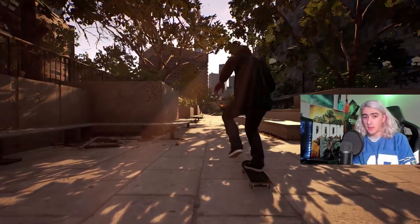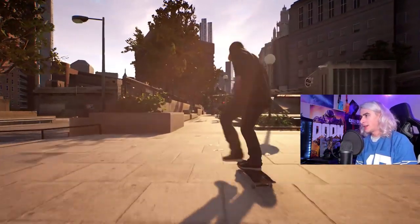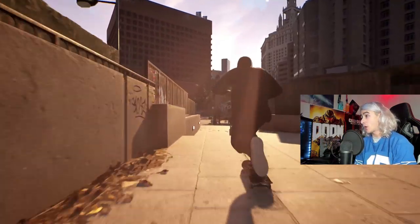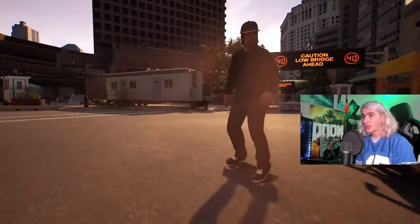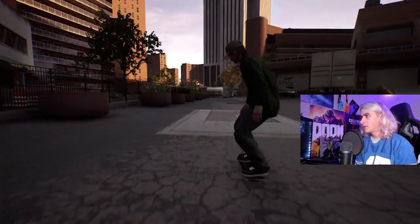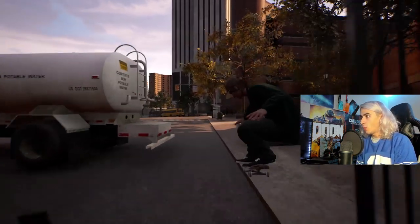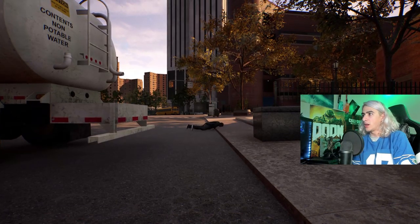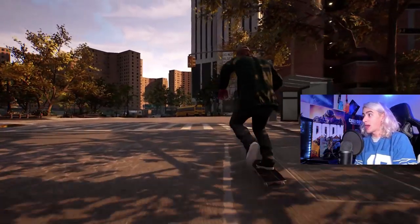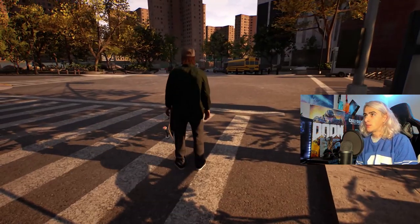Hey guys, welcome back to another Session video. Today I'm going to show you one of my favorite technical spots in the game — it's perfect for manual combos and all sorts of crazy Rodney Mullen day-one song type tricks. It's basically right down from the starting spot: you ride down to the left, take another left, do a couple tricks. Don't try to grind that jersey barrier because you won't get on it. Right by this bus station after you ollie over this, you'll find one of the best spots in the game so far — probably my favorite. I played this for about an hour last night and it's right by this bus station so you can fast travel whenever you want.